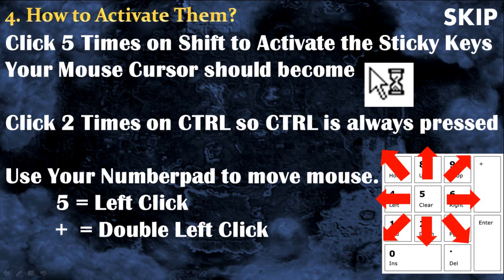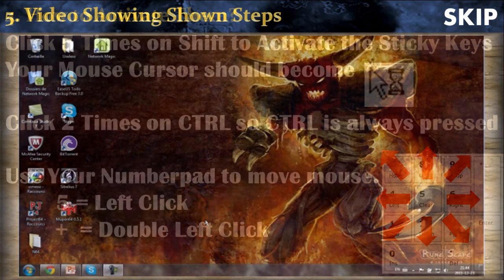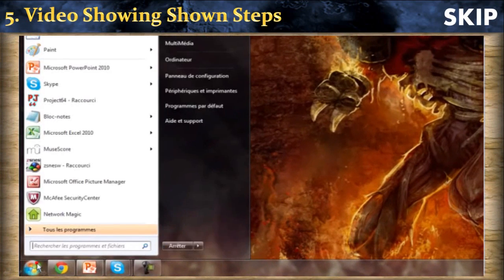Keep in mind that pressing the 5 button is the left click, and pressing the plus button is the double left click. Now I will show you in the video all the steps I mentioned.